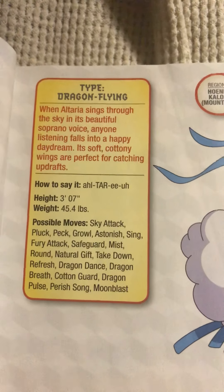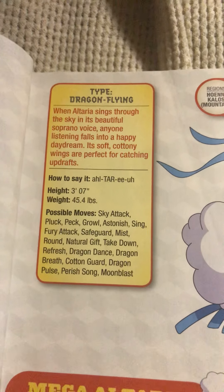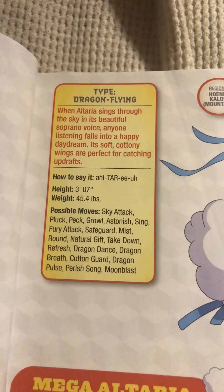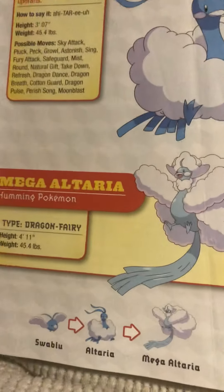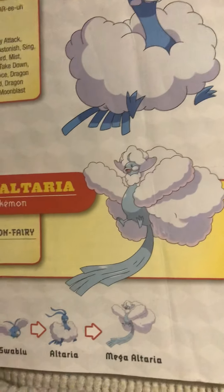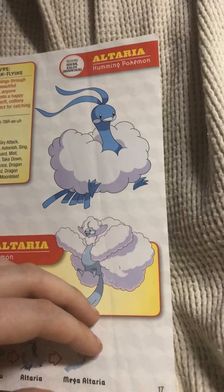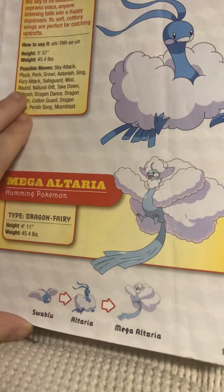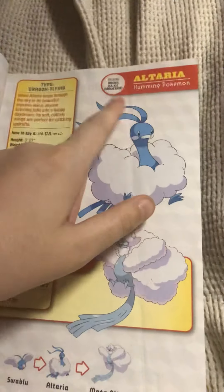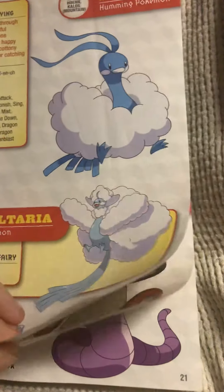Altaria, the humming Pokémon. When Altaria sings through the sky in its beautiful soprano voice, anyone listening falls into a happy daydream. Its soft, cottony wings are perfect for catching updrafts. Mega Altaria is one of my favorite Pokémon because of how it looks and its typing — it's normally a dragon-flying type, but it becomes a dragon-fairy type when it mega evolves.